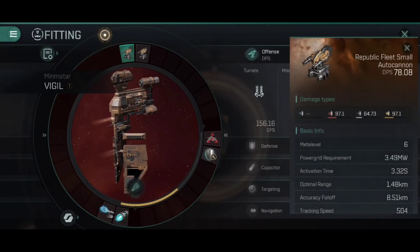For the high slots, I've gone with small autocannons — in this case Republic Fleet ones. They've got a short optimal range but that long accuracy falloff means even if I'm sitting at about three or four kilometers I'm still doing almost all of my damage, and 156.16 DPS is nothing to be sniffed at from a Tech 4 frigate. My main role in PvE and PvP fleets is not damage but the target painter. The reason I've gone for autocannons rather than strike cannons is that it means I can orbit nice and close, maintaining a very high angular velocity which makes me a very difficult target to hit.